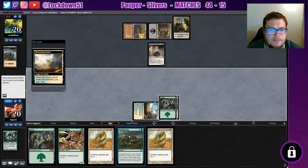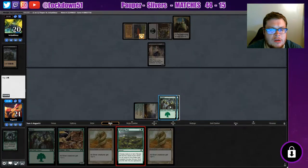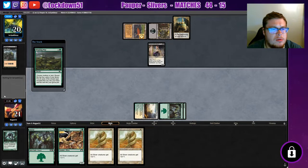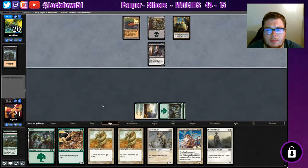Another plated. I think I'm gonna Winding Way. I don't really want to dump my Muscle Sliver into more removal. Let's do Winding Way first — I can dig it. We'll just set up the board.